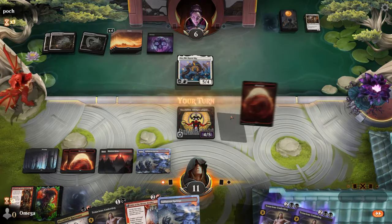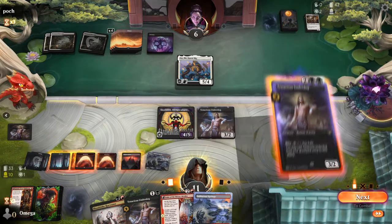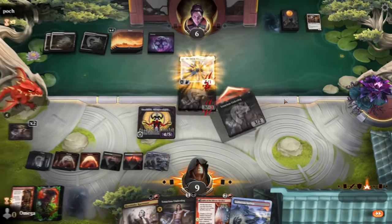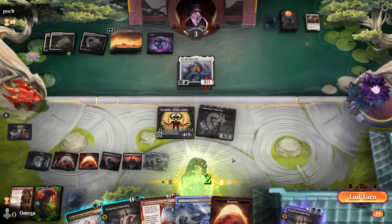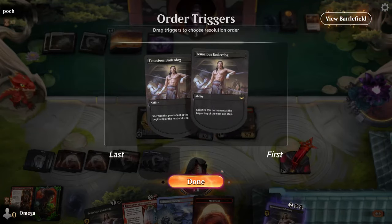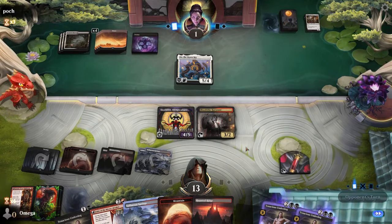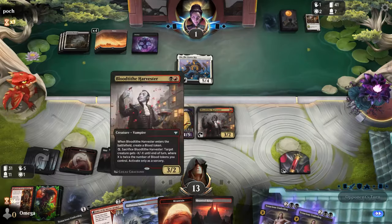It should be lethal faster than he thinks. Next turn we attack with three creatures. I hope five damage was worth it, my friend, because you are in for some nasty damage! He can block — the problem is he's at one right now and we can follow up with Harvester. This is so many cards. Next time we attack with four creatures — even if he gets everything he wants, I think Farewell is the only card that saves him.